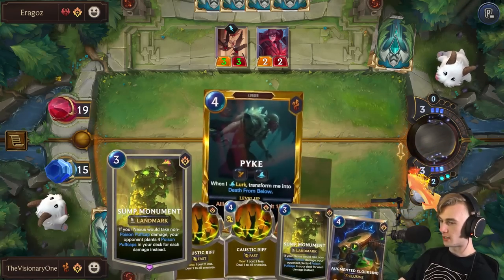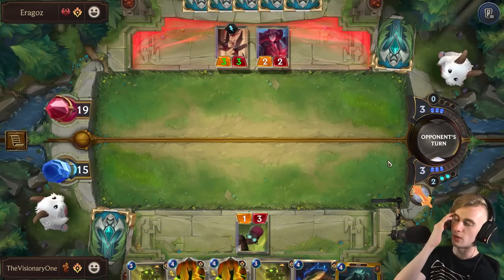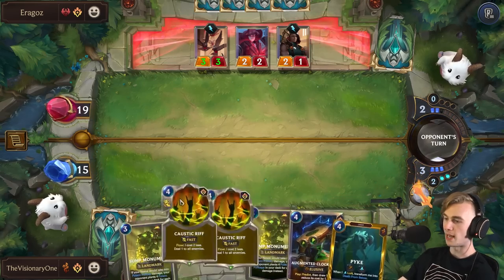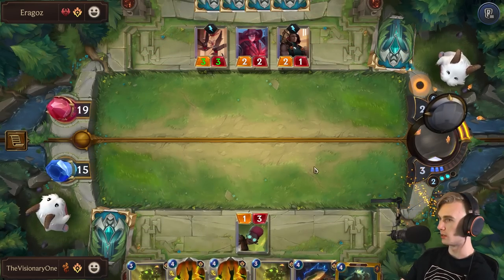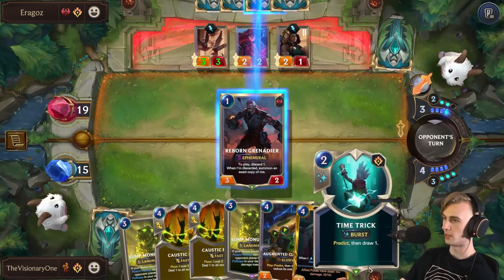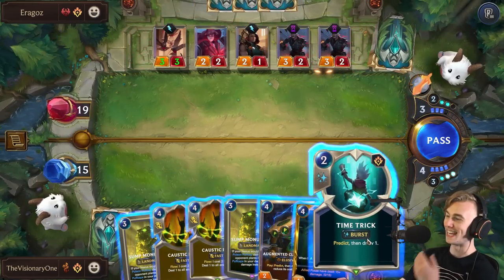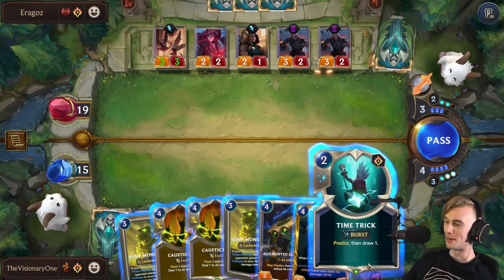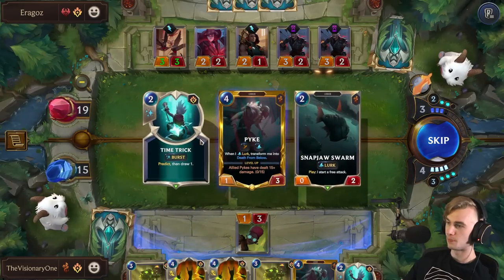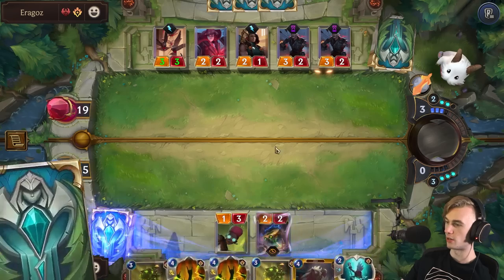We don't have any of the combo pieces except for Monument. We do have Pike now — that's good. We're just drawing so much. I feel like we want to play Monument after we know we have everything in hand. I'm just going to pass — we'll probably plan on playing a Caustic Rift here. Maybe we'll find another drop order off of this as well. That's a lot of units, my man. I guess I'll drop a Clockling and we'll just — that's yikes. I guess we can go for double predict to just fish out a drop order hopefully.